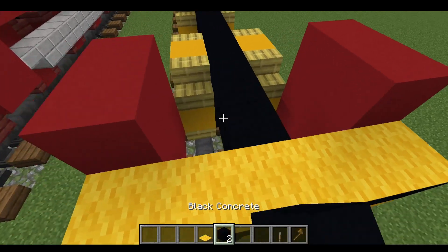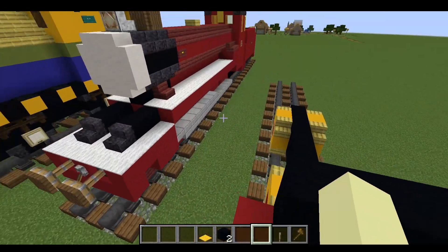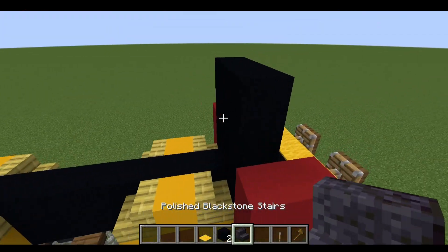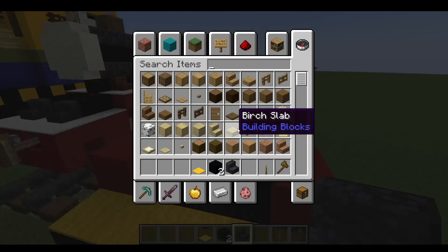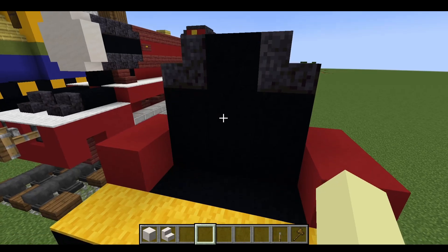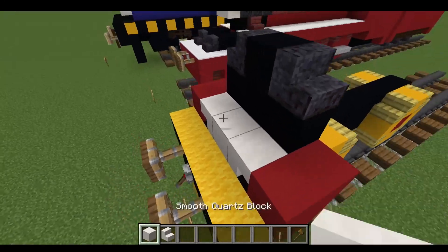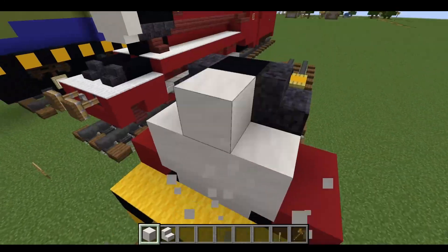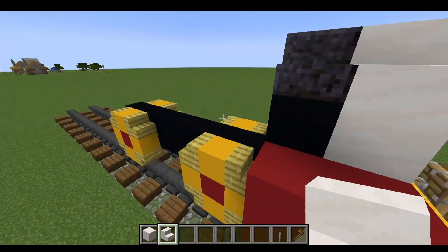Next we're going to go back, fill that entire bit here black. Get some polished black stone stairs and put that like so. Next we're going to grab some smooth quartz stairs and smooth quartz block — the stairs like so, fill that in there, put that on top, smooth stairs surrounding like that.